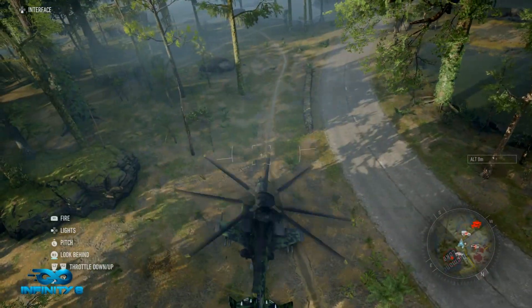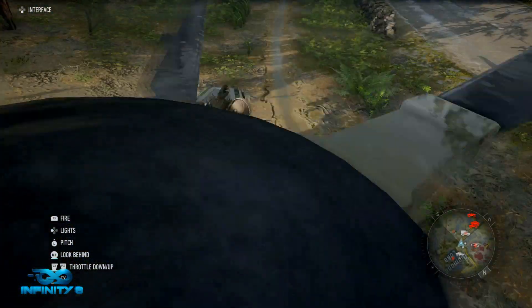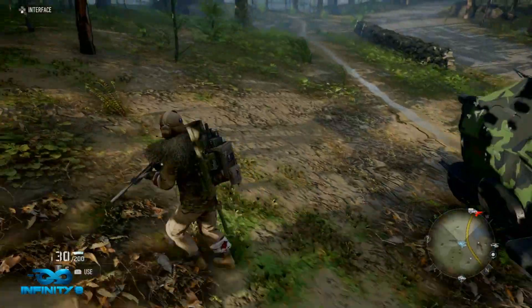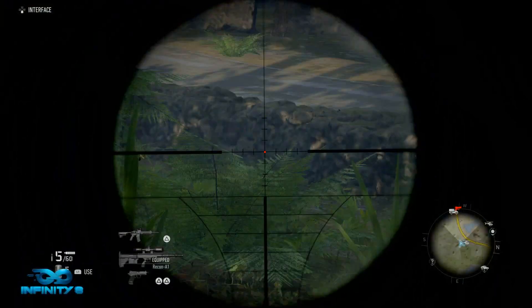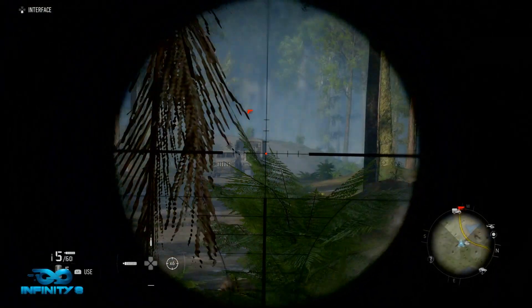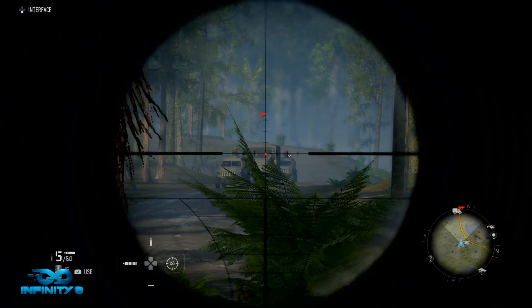The point is to stay hidden. Take a sniper rifle or DMR with you — just something with a great scope. I went with the prone camo so they didn't see me. I just laid myself down and took a good aim at the driver.